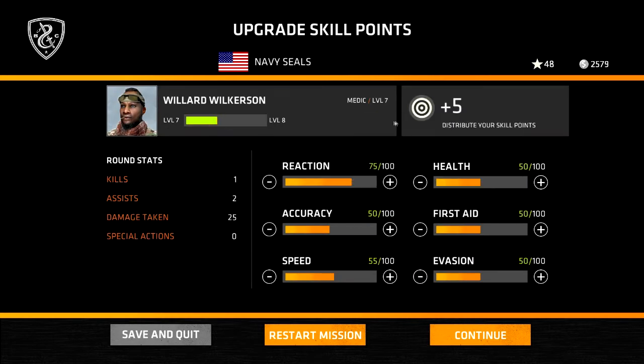Alright, let's continue and level up, and that'll be what we'll do before we leave. Wilkerson is the medic, so I think we're going to want First Aid up because it's becoming more and more apparent that it's useful — it's like an AoE effect. Caleb Chaney, Weapon Sergeant — we've been using him as a secondary breacher. I think we do want to get him up to 50 speed though. Save and quit.